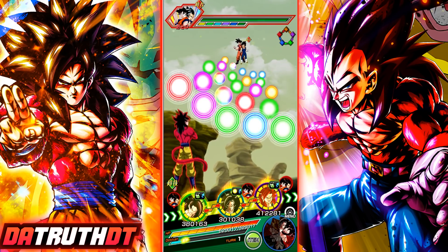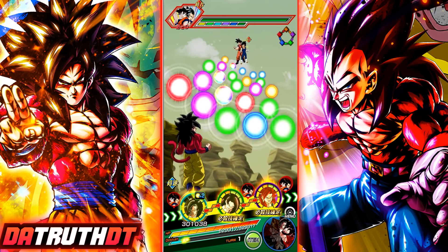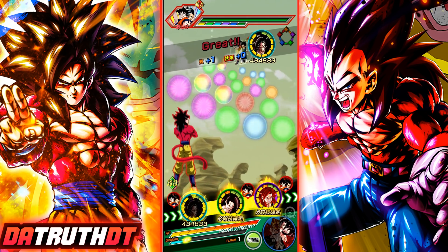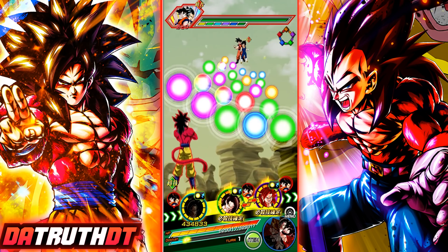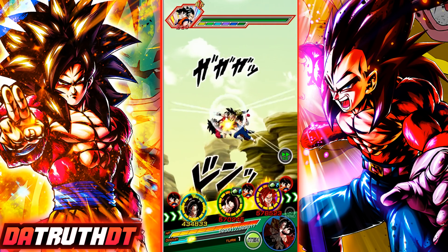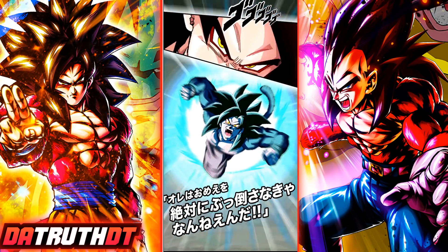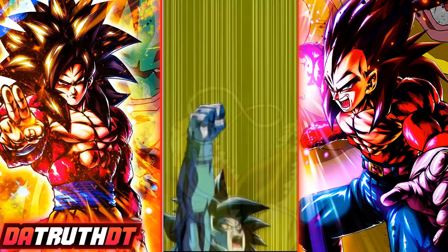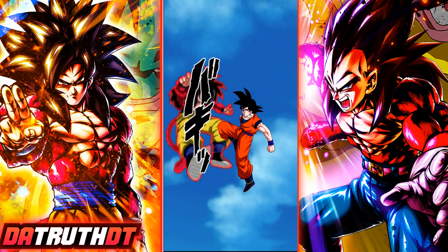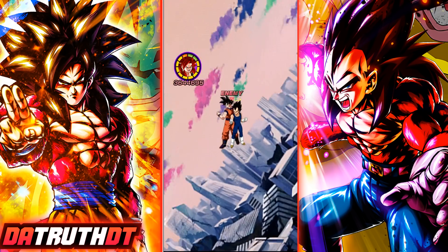Now we're on the Grade 8 Power slash Shadow Dragon Saga team to see how he looks interacting with the LR Super Saiyan 4s. We get all links active except Saiyan Lineage, with no support on a full 170% lead from Super Saiyan 4 Gogeta. He hits 3.3 million — very consistent numbers. If your health is high, this unit does really good damage. I want to take a little damage to see how his attack might drop.